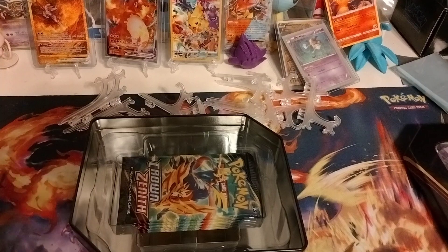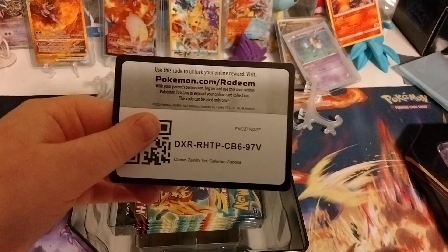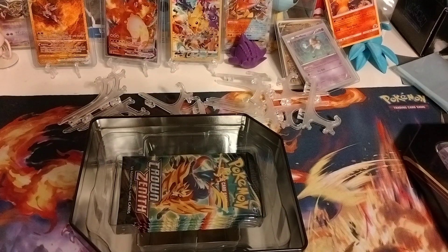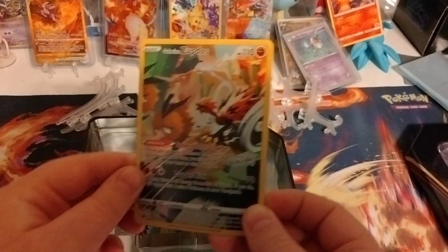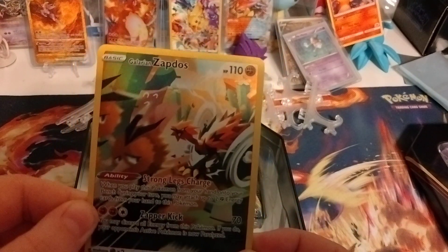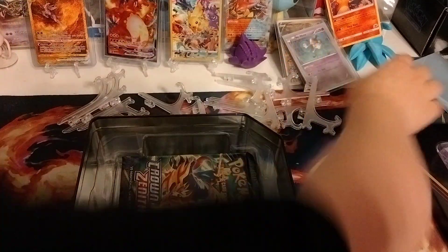I'm going to give this box to you guys — this code card. I'm going to give this card. Here's the promo. It's a really cool Galarian Zapdos chasing a Dodrio. You got some cactuses in the background. It's really cool. I'm going to sleeve this up.